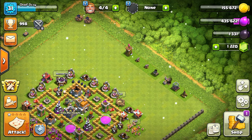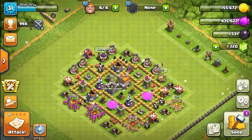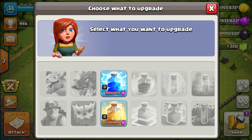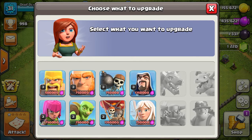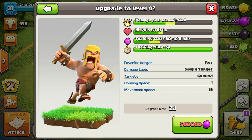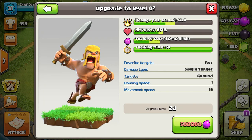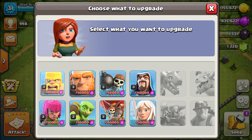We're going to upgrade some of the defenses. The dark elixir drill upgrade is ongoing, and the heal spell finished upgrading so now we can upgrade one of our troops to level four. For the lab upgrade, we're looking at the witch troop but we're not upgrading dark minions anytime soon. We could upgrade either the archers or the barbarians - they both take two days - so we'll upgrade the barbarians to level four and see how it goes.